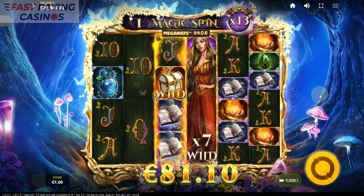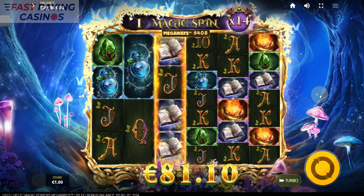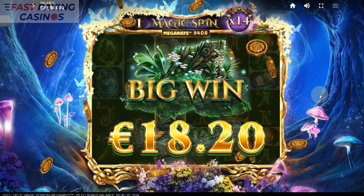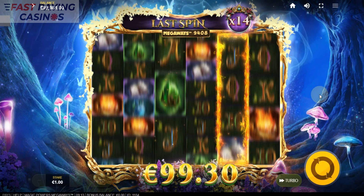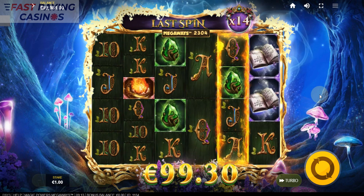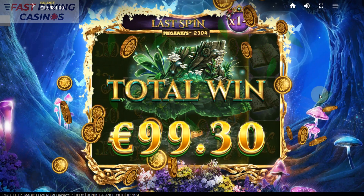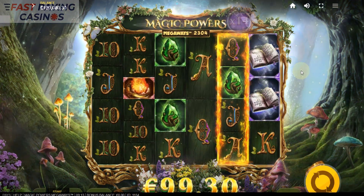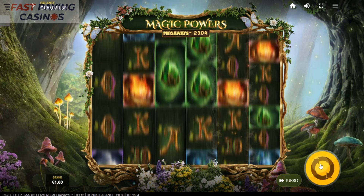Oh, we got an enchanted wild there - we got a 7x wild. There you go, just under 100x. So we have seen the wild reels, we have seen the enchanted reels. And that is pretty much the game - Magic Powers Megaways from Red Tiger.